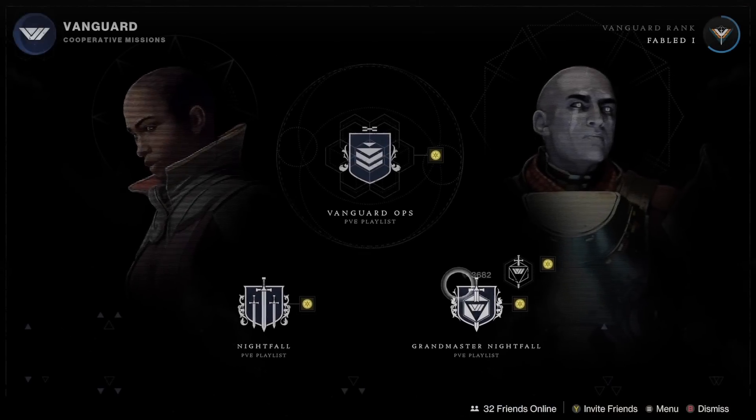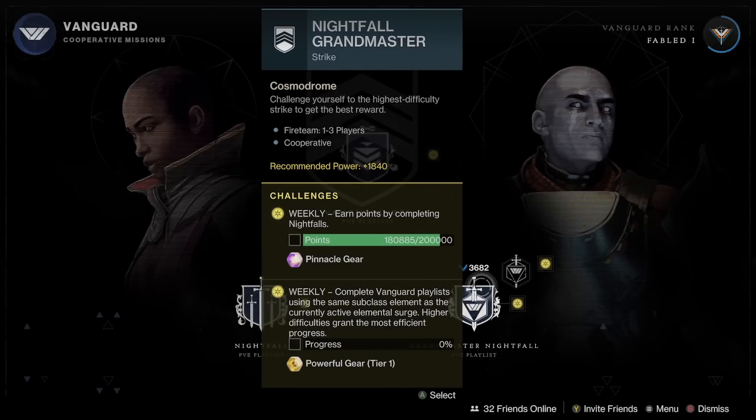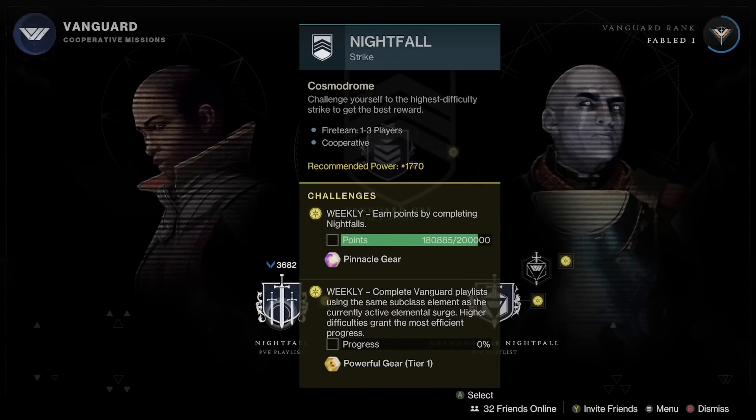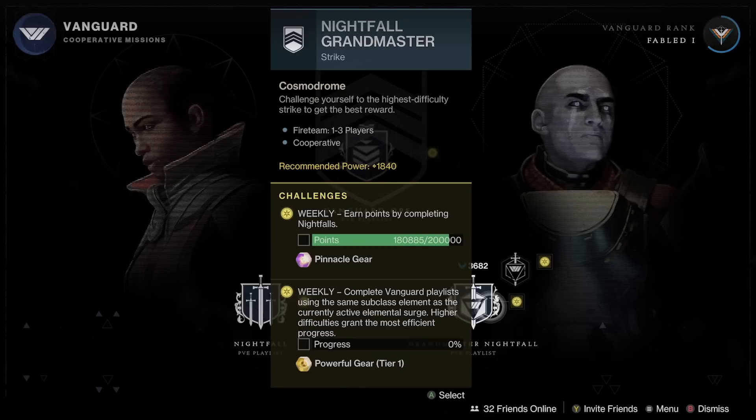The Nightfall this week — and the GM — is the Devil's Lair, one of the two easiest strikes along with Fallen Saber. Old strike, very easy to cheese. It's rewarding the Buzzard Sidearm. I actually think it's very good for PvP, and you can get some good rolls for it. It can also roll with Kinetic Tremors, which is a great PvE perk as well as helpful against Overload Champions when it's in the Champions meta. If you're looking to farm for your Conqueror Seal, end-game mats, or the Buzzard, it's a good time to do it — really easy Nightfall to farm.